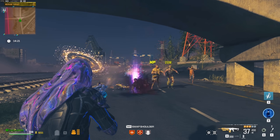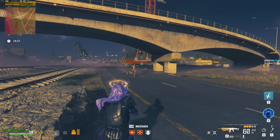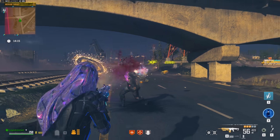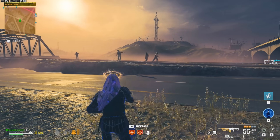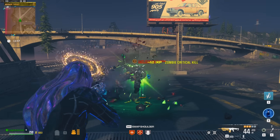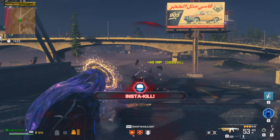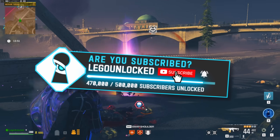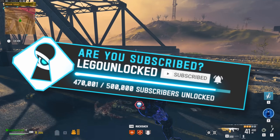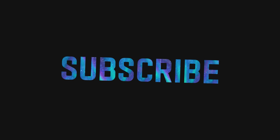Not only does it come with a sick ultra skin, it comes with a sick weapon. The only downsides are it's a little bit buggy in Zombies, you don't get all the correct attachments, and it's for the Sidewinder — a lot of people aren't a huge fan of the Sidewinder. It would have been cooler if the blueprint was for a more usable or competitive weapon, but at least the blueprint looks cool. Let me know how you feel about this bundle and its value at 1800 COD Points — make sure to subscribe and have a great day.